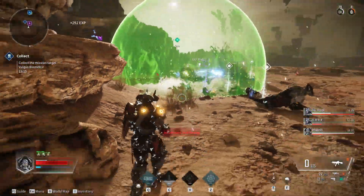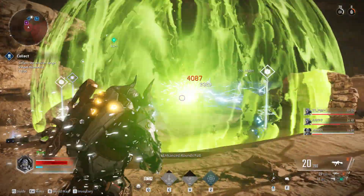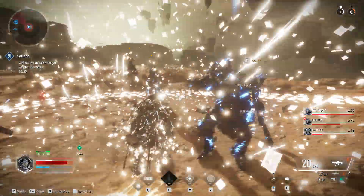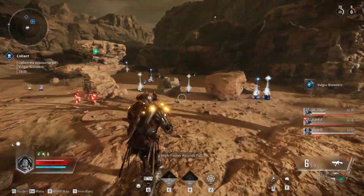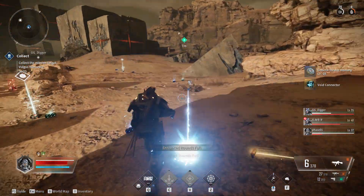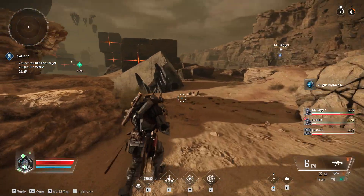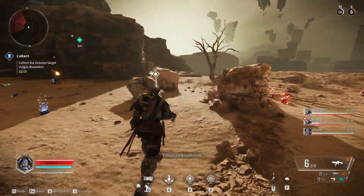If you played the beta test of The First Descendant, you will know how bad the graphics were on the first day. Imagine releasing a beta test where you don't give players the option to change the graphic settings in advanced mode — it was a complete disaster, especially for those who don't own a 4K monitor with third-generation graphics cards and a super high-end processor. I played it with an RTX 2070 graphics card, an Intel Core i7 processor, and a 1920x1080 monitor, but still I did not feel any awe in terms of graphics. It's like a downgraded Destiny 2.